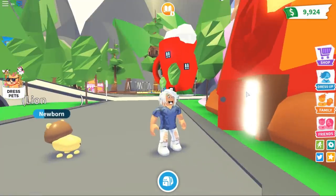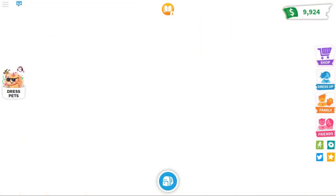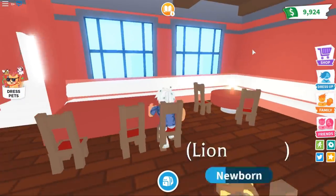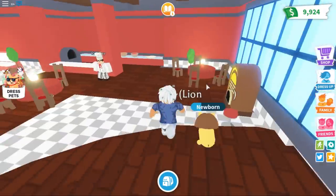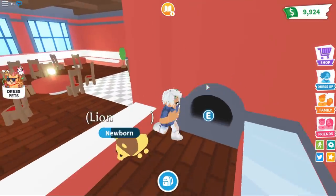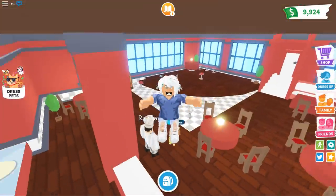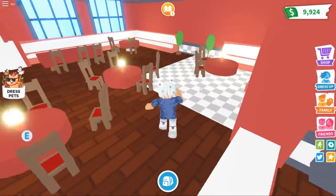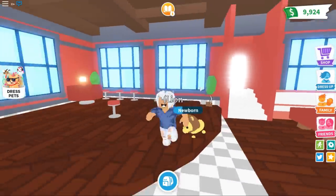The first one is obviously the pizza place where you basically make pizzas in Adopt Me. We are here at the pizza place — it's really nicely decorated. There's a bunch of tables, a section for us to be making pizzas, and an oven. There's obviously the manager here too. We will be able to make some pizzas and serve some customers here and get some money. The more pizzas we serve, the more money we will be getting.